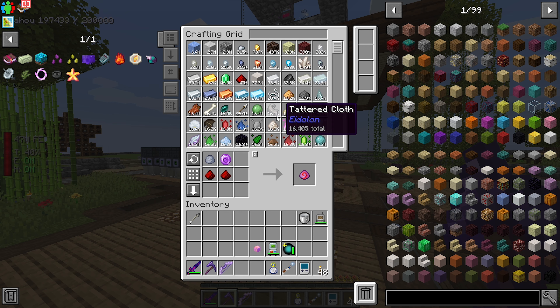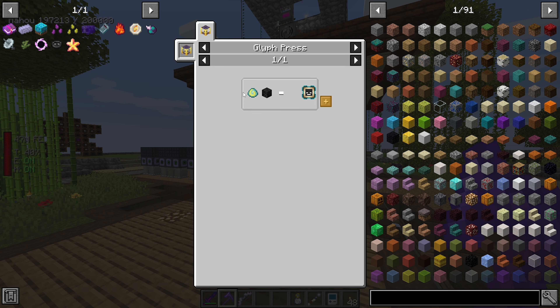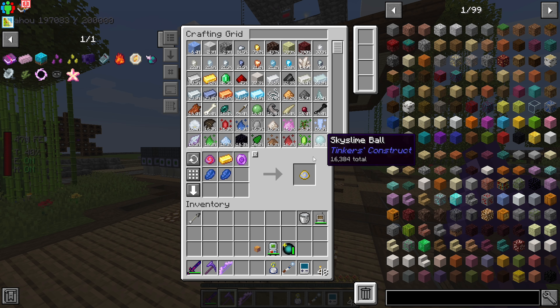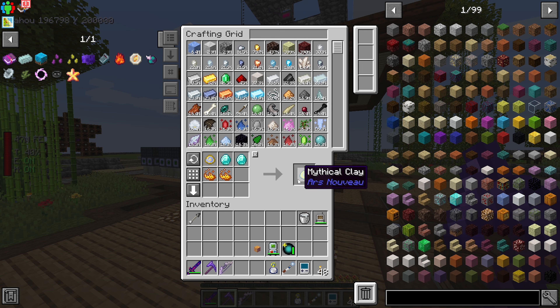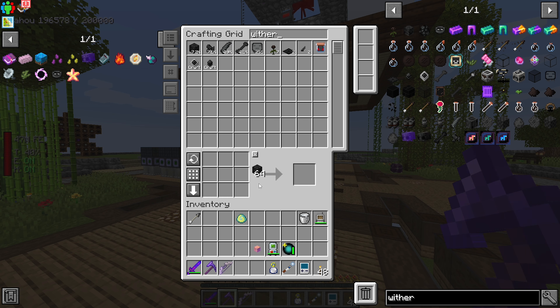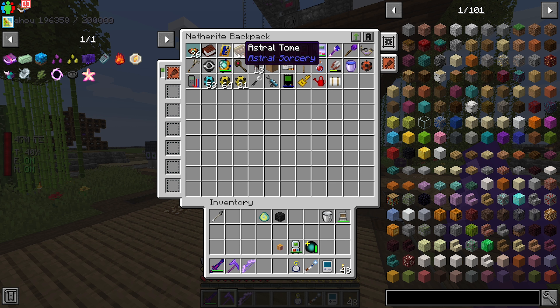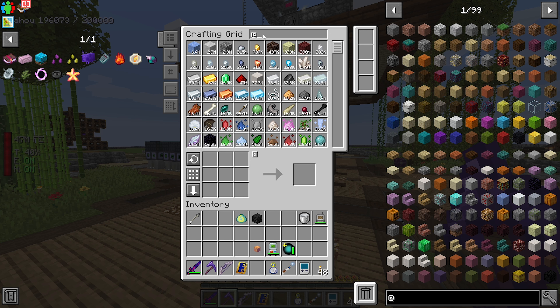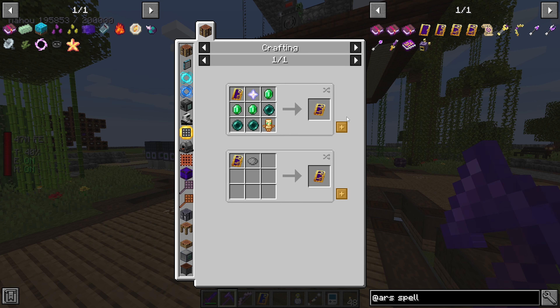There's the mythical clay. We need a wither skeleton spell. We need our Ars Nouveau book - we have to upgrade it. We are not able to do this spell yet. We need to get the Archmage spell book.